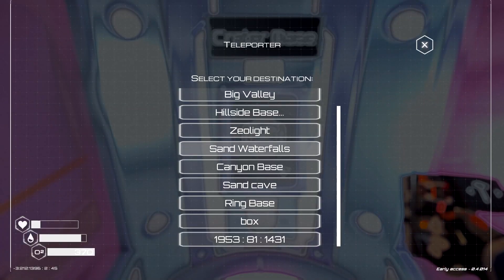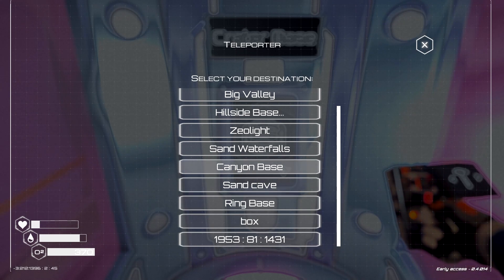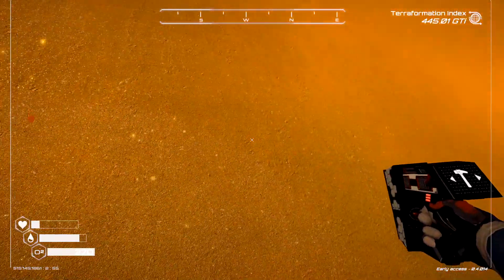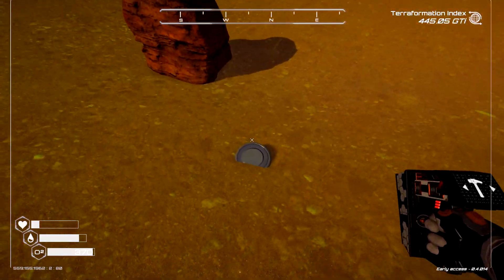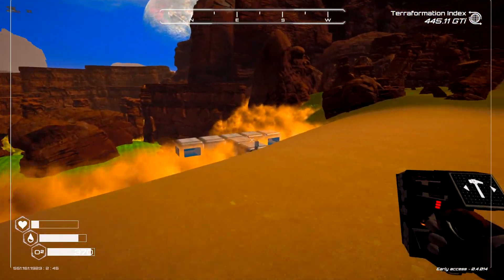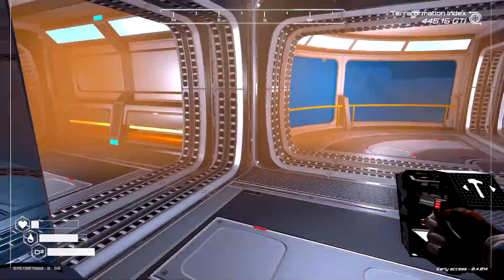Alright, let's head over to the sand cave — it doesn't have a base, it's just a teleporter — and the ring base, nothing's changed over there, and that's where the box is. So before we get to the box, let me explain how I found it. My sand waterfall got buried — all my ore extractors and everything are underground. Right there is the tippy top of my very furthest ore extractor; you can hear it. So when it got buried, I decided to clip into the map and get on the backside of it.